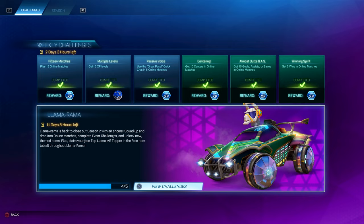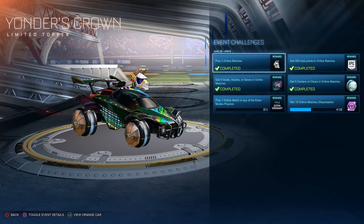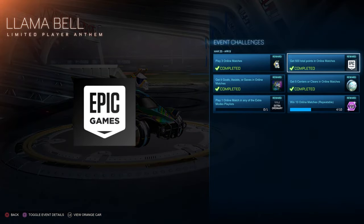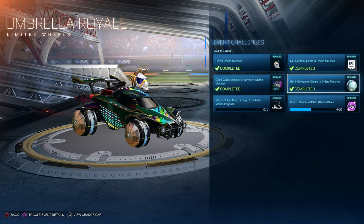In the Llama Rama tab, just click 'View Challenges.' There are a few event challenges — for example, play three online matches and you get the Yonder's Crown limited topper. You get 500 points total for the Llama Bell limited player anthem. Get five goals, assists, or saves in online matches for the Octane Yonder's Fleece, and you need five centers or clears for the Umbrella Royale.